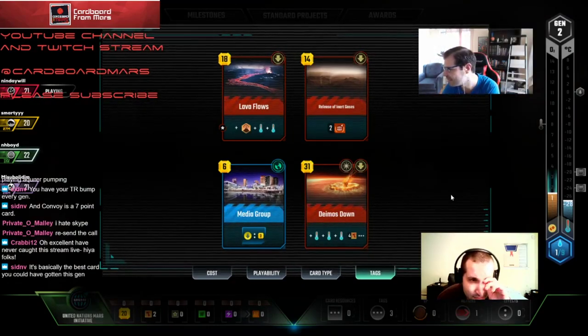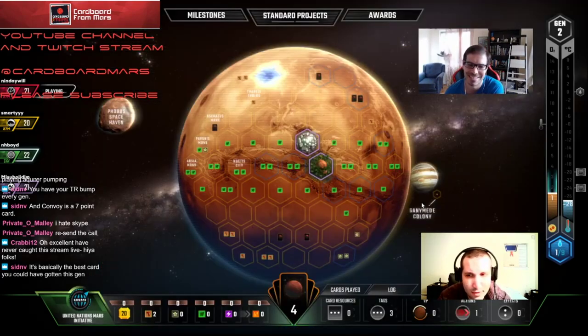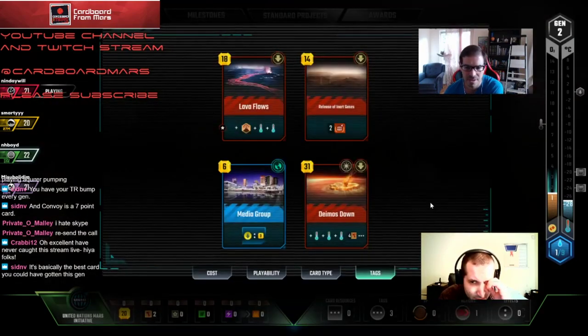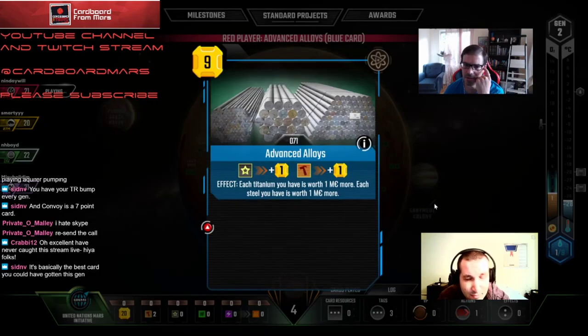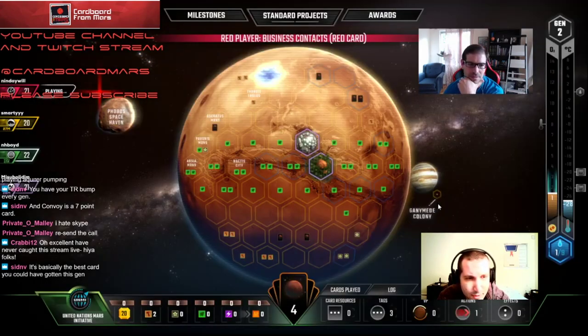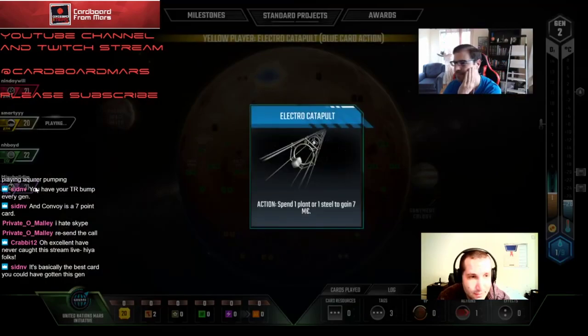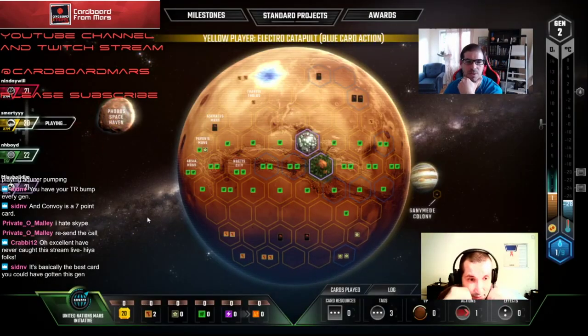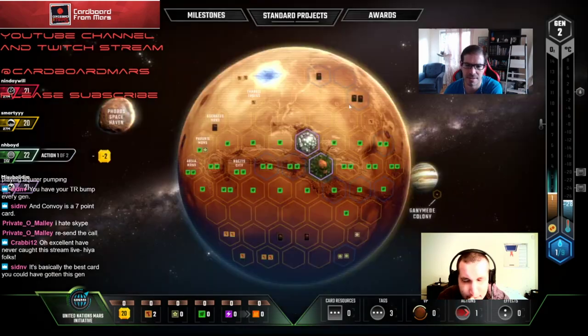Hey Crabby, welcome to the stream! The only sad thing is we don't really have an oxygen-bumping engine yet. Putting out oceans just puts Algae Forming online, but that's the risk. Red probably took Cupola — pretty sure Purple did. We're gonna be scooting through this game, so let's pick up these cards. Ludicrous speed? Okay, we want some cards — trust me.